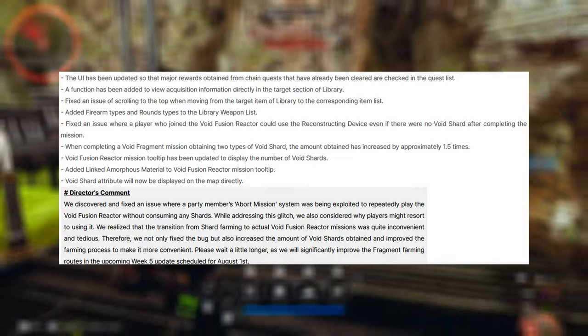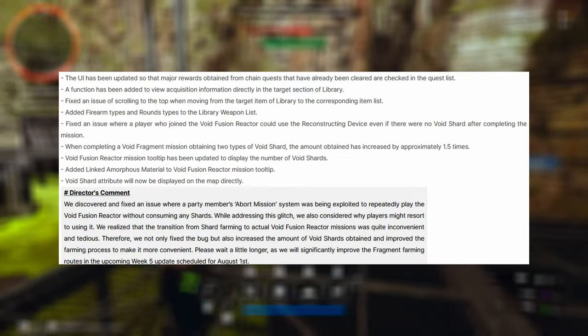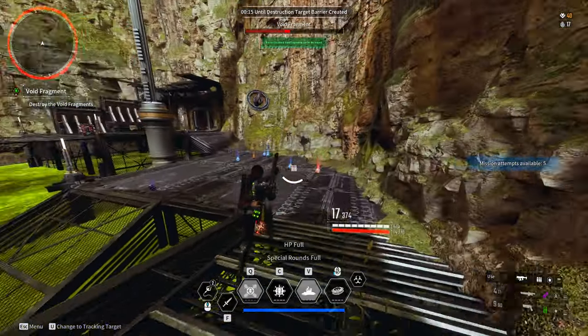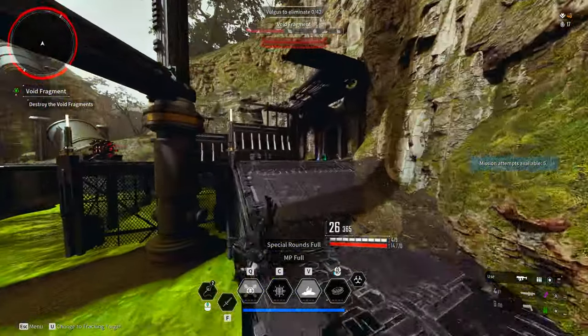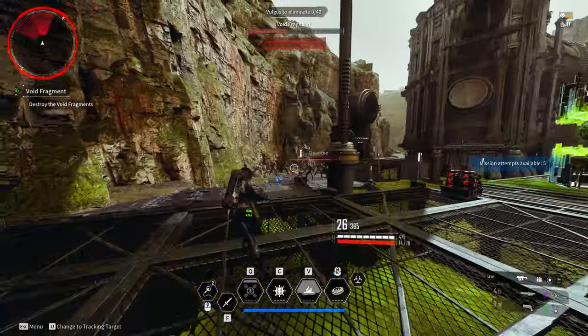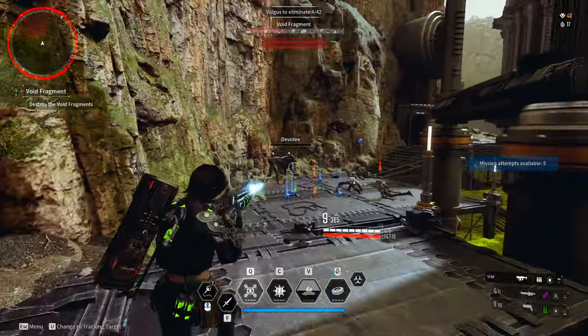Some further UI changes: the UI has been updated so that major rewards from cleared chain quests are checked in the quest list. A function has been added to view acquisition information directly in the target section of the library. Fixed an issue of scrolling to the top when moving from a target item in the library to the corresponding item list. Firearm types and round types have also been added to the library weapon list.